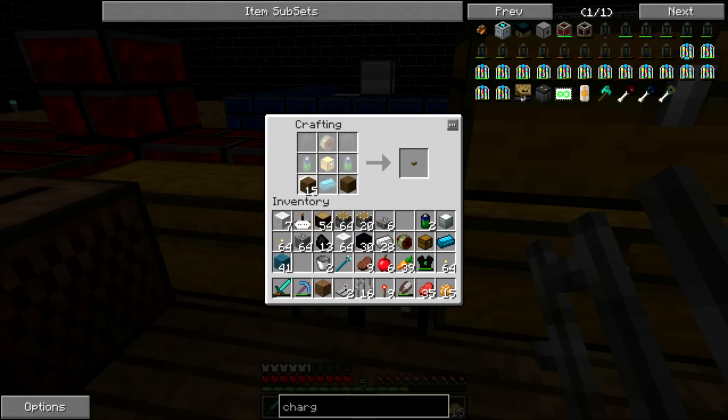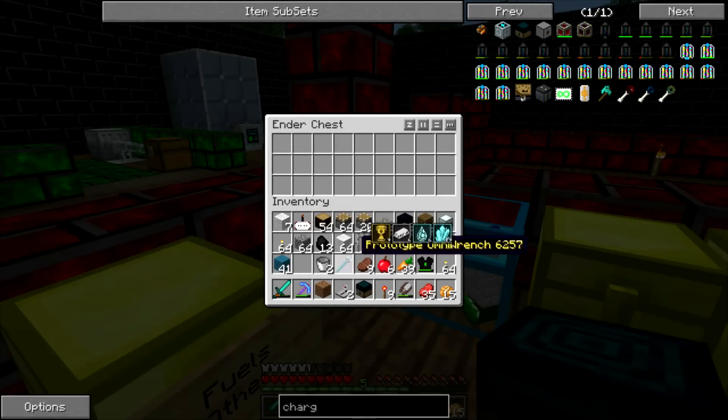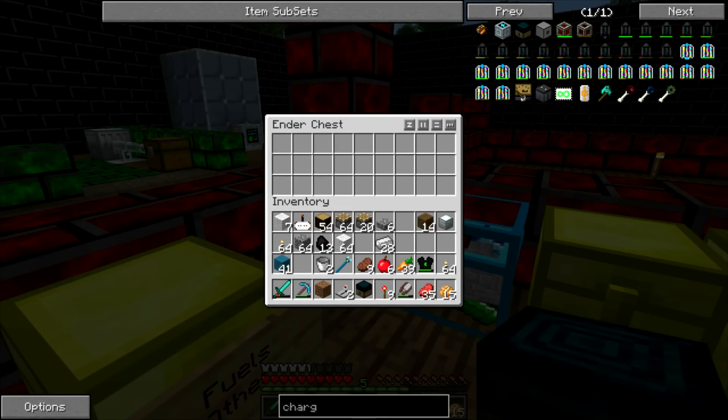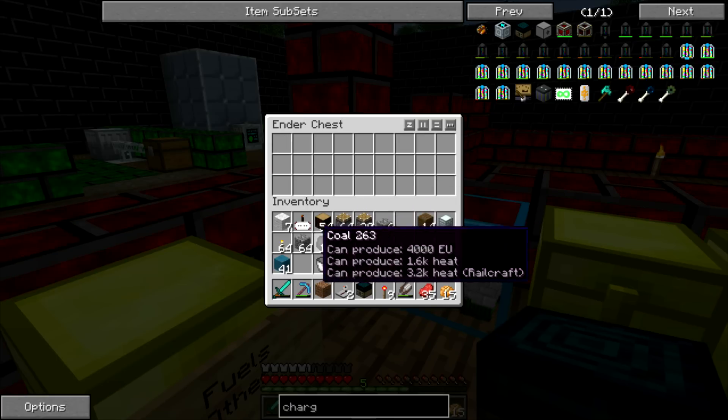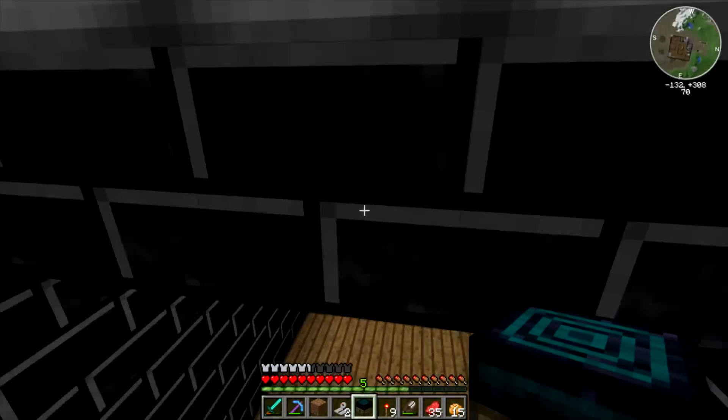So we need two planks, two batteries, a blue alloy ingot, a chest, the copper coil, and a couple pieces of obsidian — and we get this charging bench. We're going to put all of this extra stuff back into the sorting machine, and let's go plug this in up on the roof.